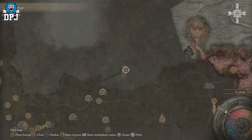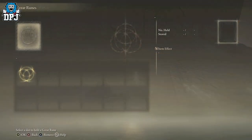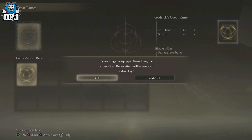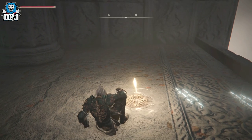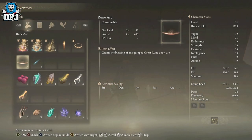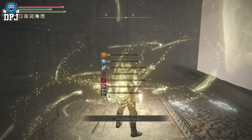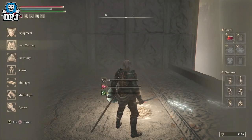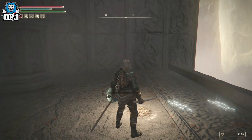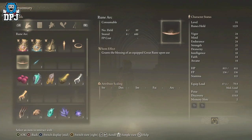But that actually ain't true. Because if you look at my attributes right here, you'll see that with this applied, nothing actually changes until you consume a Rune Arc, which is just weird. So if I put it in there - you'll notice that my stat sheet is the same. Now if I consume a Rune Arc, you'll see that my attributes actually raise. And the weird thing is, when you die, you lose your attributes - you lose that plus five - so you'll have to apply and consume another Rune Arc.